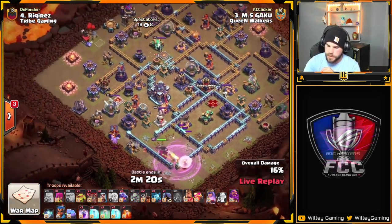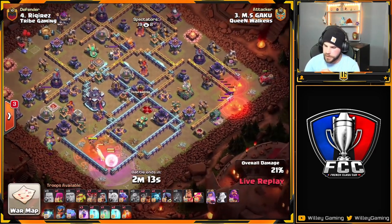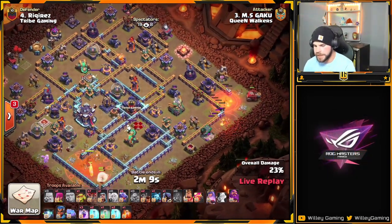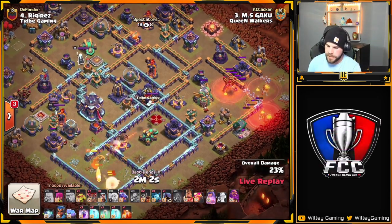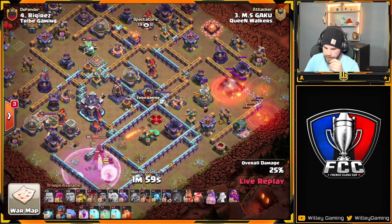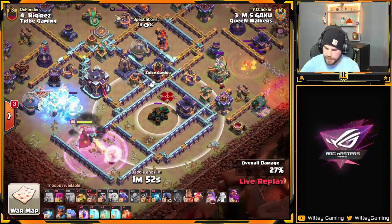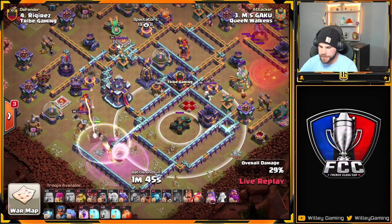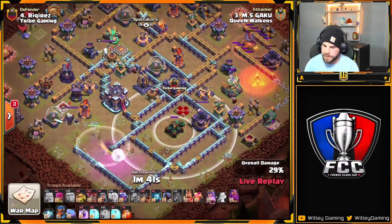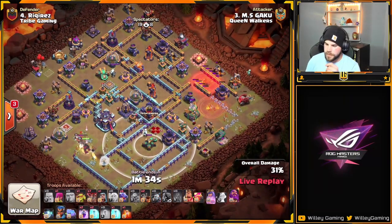Queen is still pushing along. Defensive Poison goes off. Got the Flame Flinger on the right side of the base making his way towards the Eagle. Defensive Poison fades away, and luckily the healers are staying alive. Queen needs to get that tower down — and down it goes. Hopefully the Scattershot doesn't switch to the healers — they're just barely outside of range. Drop the Invis for the Queen, she finishes off the single Inferno, picks a fight with the King, and should be able to go for the Town Hall. Flame Flinger finally onto the Eagle — down to a minute and a half left.